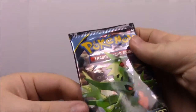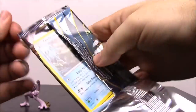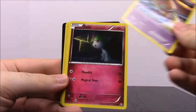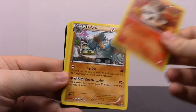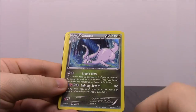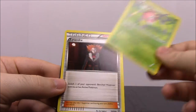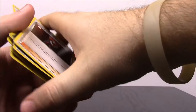Next up we have the XY Ancient Origins pack. First up we have a Relicanth, Baltoy, Ralts, Larvesta, Golurk, a shiny Gloom — which is really cool — a Goodra, a Trainer Level Ball, an Ariados, and a Lysandre Trainer — I'm not exactly sure how you pronounce it.